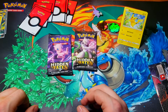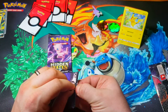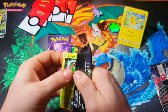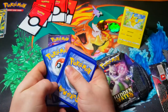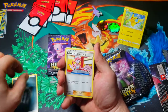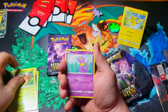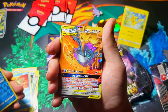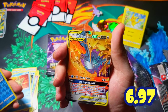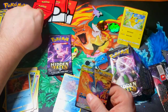Final two packs for Hidden Fates — we have Mewtwo and Mew. We're going to save Mew for last and go ahead and open up Mewtwo. Dark Energy, Metapod, Sabrina's Suggestion, Caterpie, Paras, Ekans, Psyduck, Staryu, Lapras. Reverse Holo is a rare. Final card for this pack is a Tag Team GX — the Legendary Birds! We got Moltres, Zapdos, and Articuno. Very nice pull! Great pack.